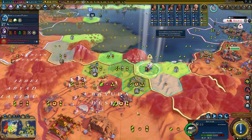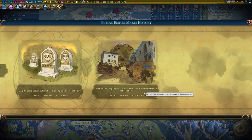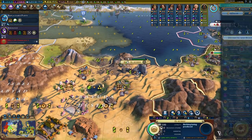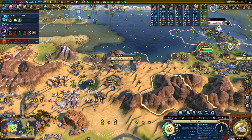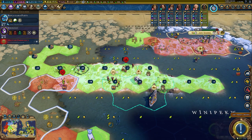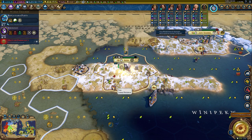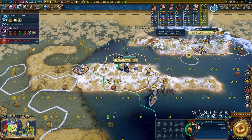With this settler we captured from somebody — I don't remember who — we'll just settle it right next to the volcano. It'll be fine. Nothing's going to go wrong ever. We're going to settle this city right here, just a little further up to be safer. We're going to get the furs right away with this builder.